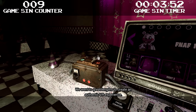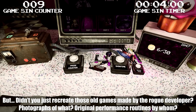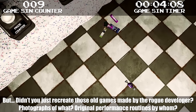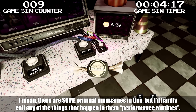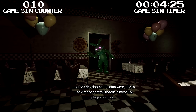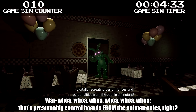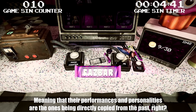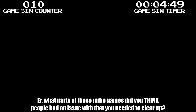We went to great lengths to create an authentic VR experience, including using scanned photographs for reference and original performance routines where applicable. But didn't you just recreate those old games made by the rogue developer? Photographs of what? Original performance routines by whom? Using proprietary technology developed by Fazbear Entertainment, our VR development teams used vintage control boards almost like plug and play, digitally recreating performances and personalities from the past. That's presumably control boards from the animatronics — meaning their performances and personalities are directly copied from the past. What parts of those indie games did you think people had an issue with that you needed to clear up?